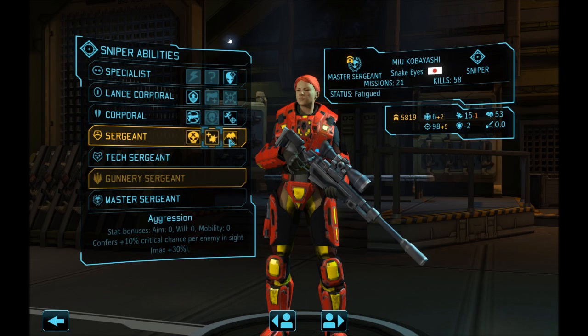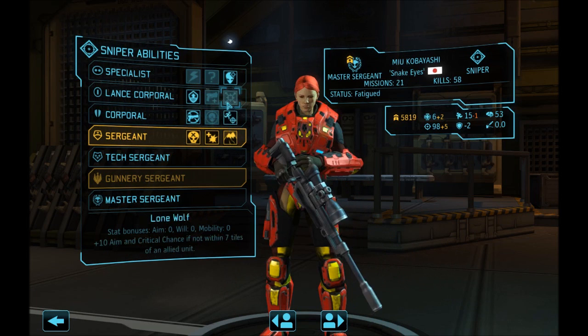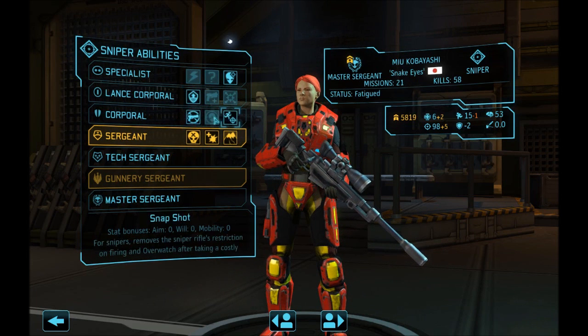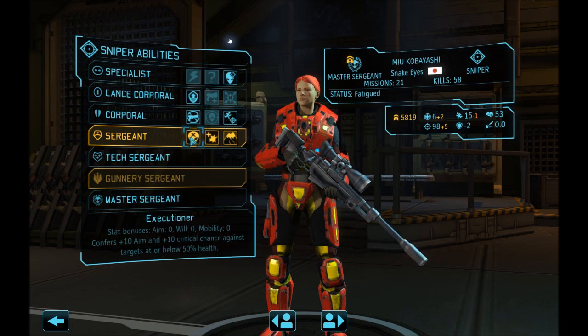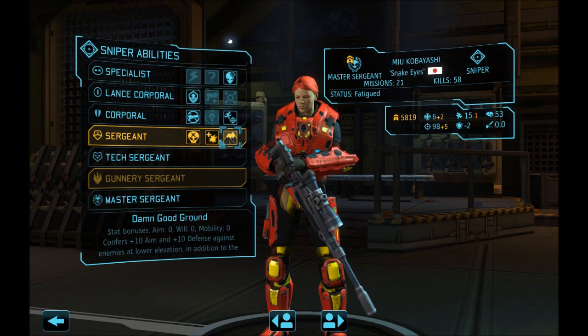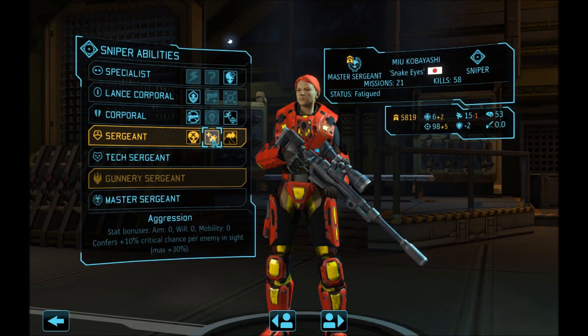At this level we have executioner, aggression, insight — enemy insight within her range — and damn good ground. Then long wolf, gunslinger, low profile, precision shot — that's your headshot. I'm tempted to go executioner for these higher-up guys; it gives plus 10 to aim and plus 10 to crit. We can get up to plus 30 to crit for elevated, but I don't like being forced to find elevation. Going executioner.